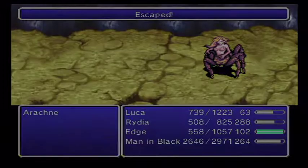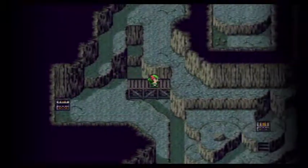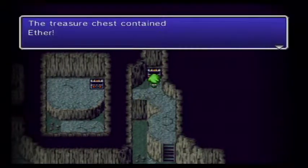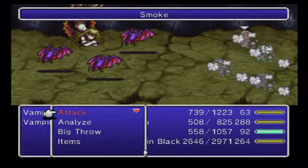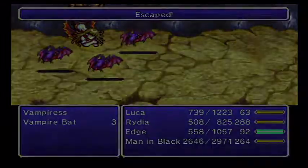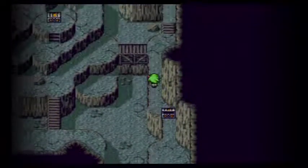One is that we get a couple pieces of really awesome equipment for Edge near the end of this area, and two, which is really even more important, is that we get the Tails here by training with the Tail Collector. I've talked about the Tails a little bit before, promising a full explanation later, but later's come, so I feel like it's time to really tell you guys what my strategy here is.